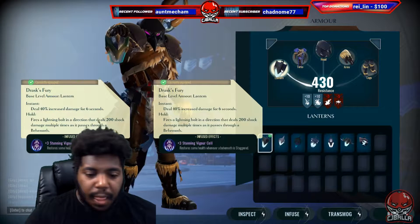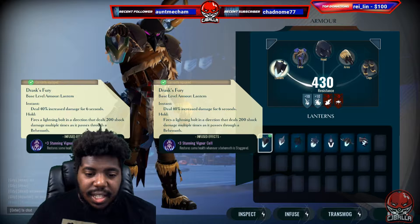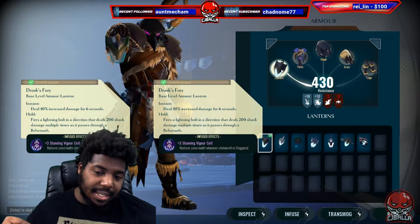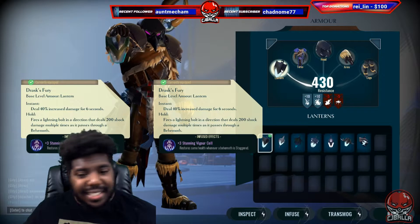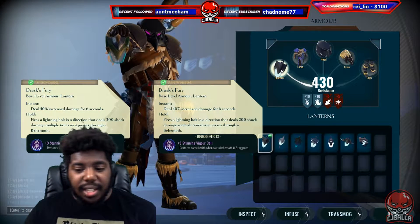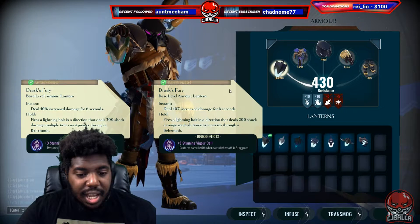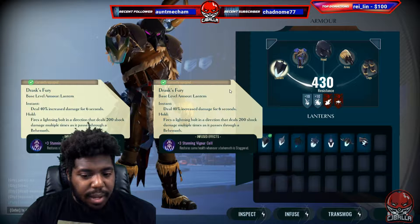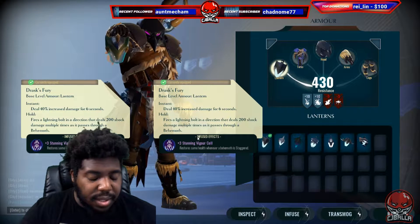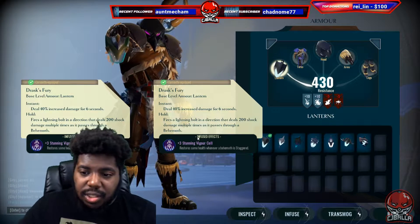Then we're gonna have the Drast lantern. It's instant cast, gives you a 40% increase in damage, but it's only for six seconds. Then you're gonna be using your shock whenever it's up — just shock the beam, that's 200 damage. I think it's multiplied as it passes through a behemoth. It gives you a little bit of extra damage, it's like a little bit extra poke.